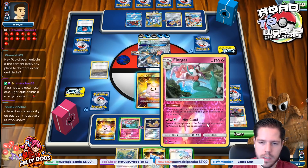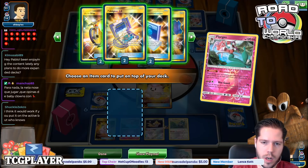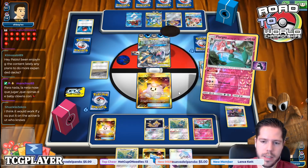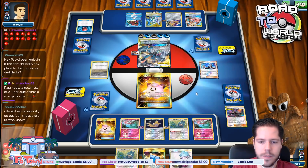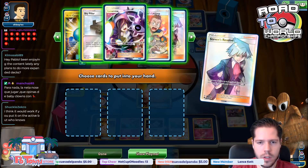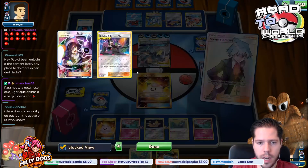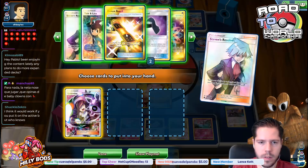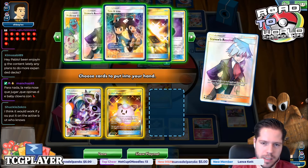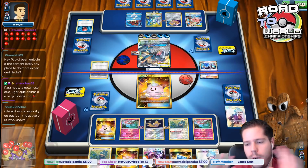My opponent just passes. Let's use Wanderous Gift — I flip heads. Let's use Wanderous Gift again. Then let's use Steven's Resolve to grab Lusamine. I prized a Bellelba and a Lusamine — that's okay. Let's grab the Doll. Now we're in perfect position.